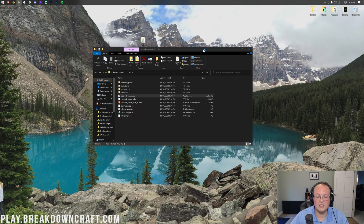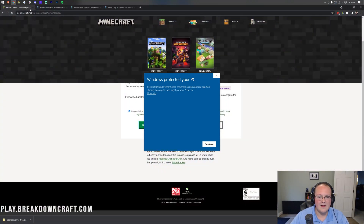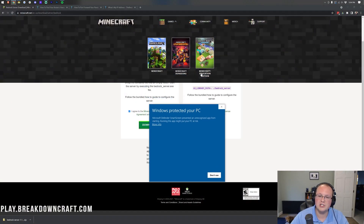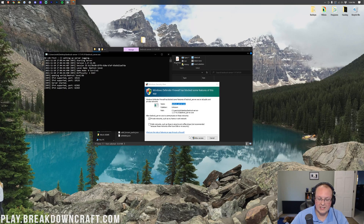To start the server, simply double-click on bedrock_server.exe. When you double-click, the server starts up — it's that simple. You may get a Windows SmartScreen warning. Don't worry, it's 100% safe — it's from minecraft.net. Microsoft is technically blocking an app from their own company. Click 'More Info' and then 'Run Anyway.' You'll then get a firewall pop-up asking if you want to allow people to connect.